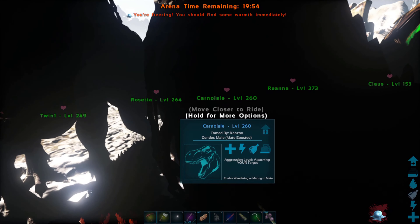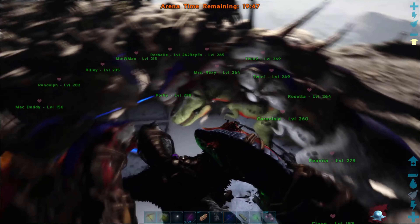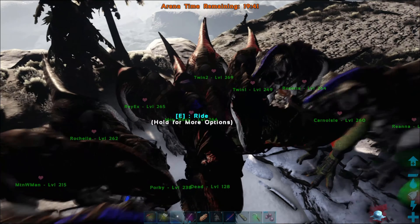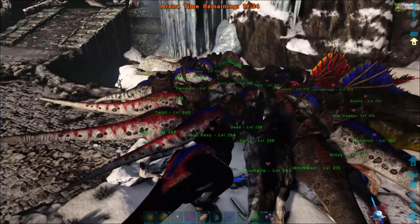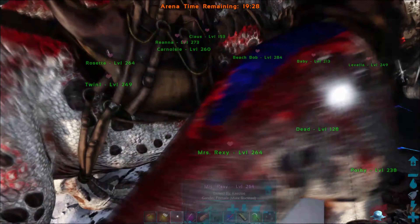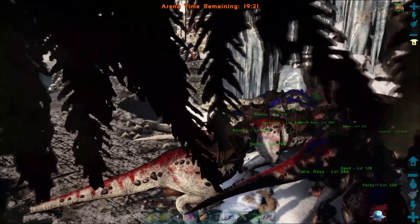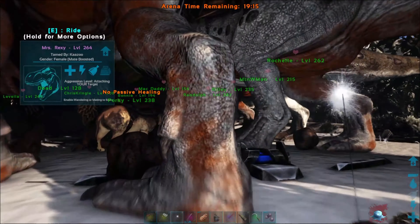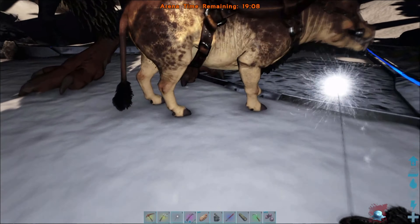Okay so we are in the arena, let me find my Rexes. We've got to go down this little pathway here. The problem is getting out of here and getting over there, that's the issue. He's up there and I can't get to him because I'm stuck in here. Let's turn this one on.